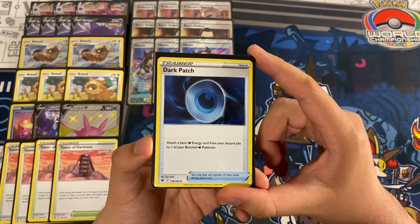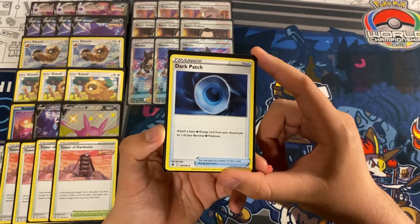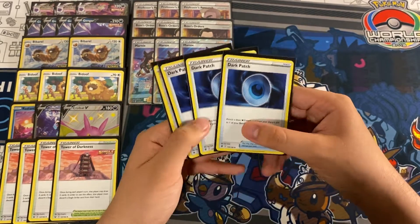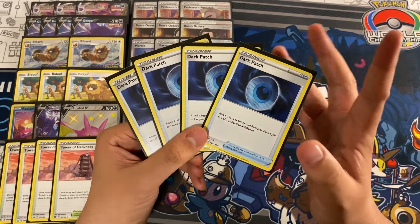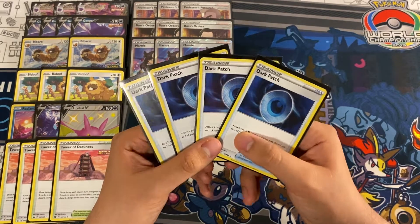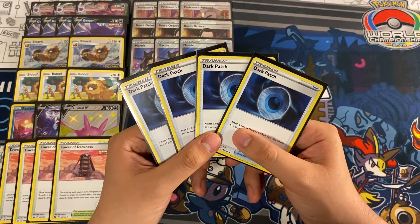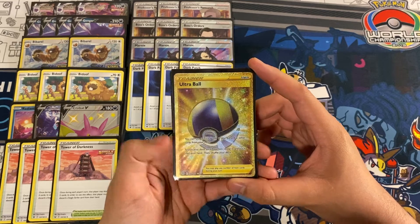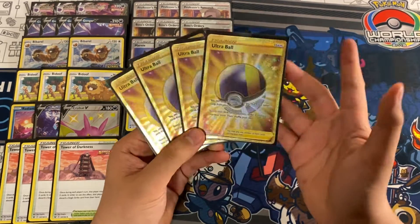Next up we are playing Dark Patch — attach a basic dark energy card from your discard pile to one of your benched dark Pokémon. Really good with Radiant Greninja's Concealed Cards ability, and Ultra Ball, Quick Ball, and Research can all get dark energy into the discard. We play four copies because that's the maximum allowed. This is a very important card as it allows us to power up Gengar VMAX without using Single Strike Houndoom.